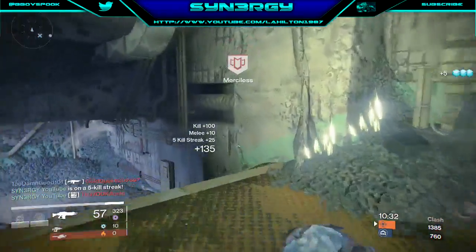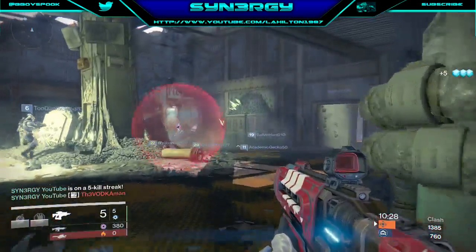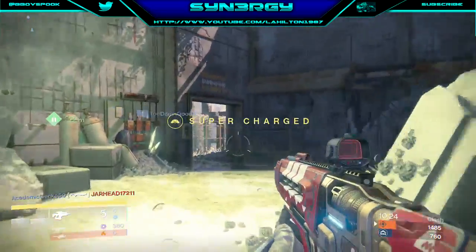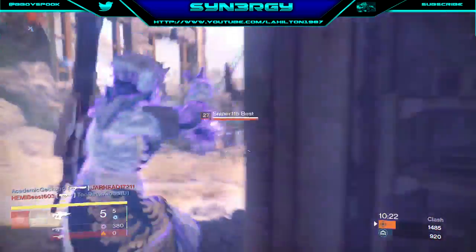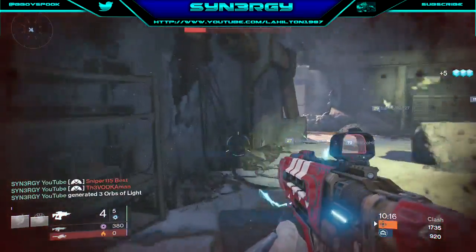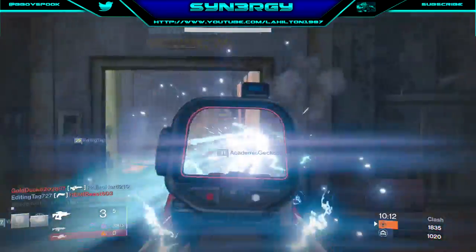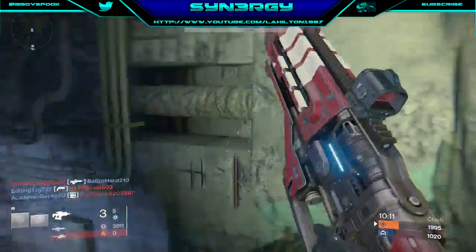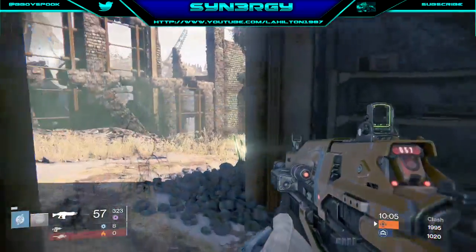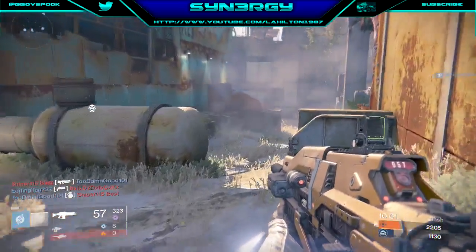We're just going to melee that guy after we soften him up because he's got nowhere to run, nowhere to hide. We're on a five-kill streak right now, let's see how long we can keep this going. We get a nice double down — that's seven. Unfortunately one was a clean hit but the enemy took him out before we got the chance. So we're on seven, let's see how much longer this can last.